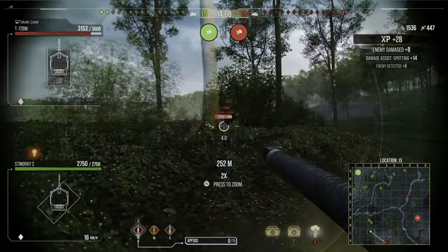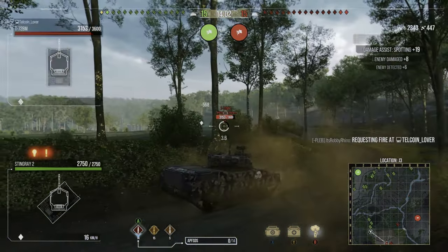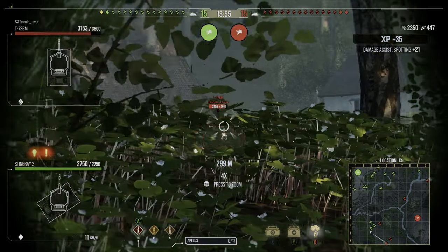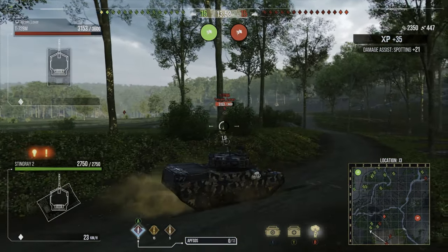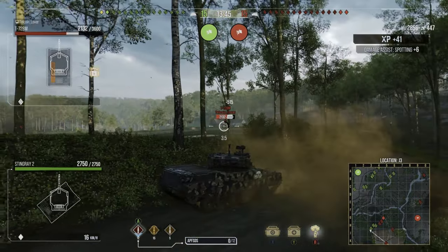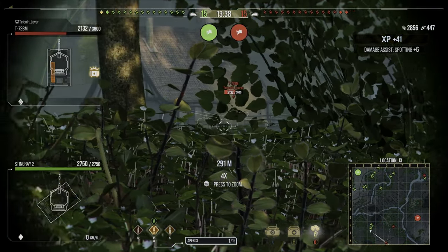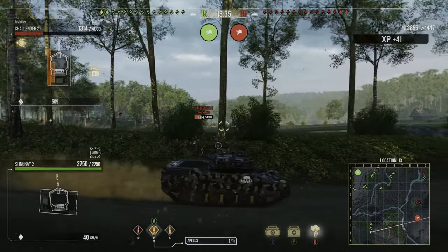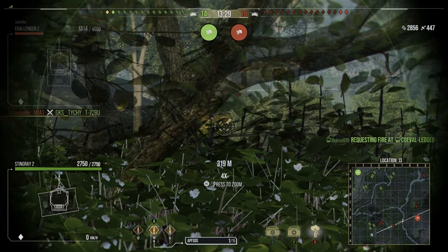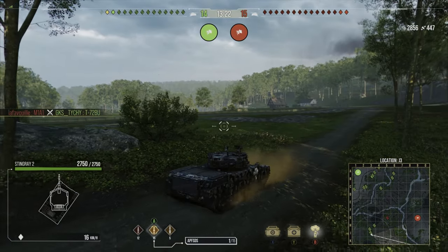Overall, the Stingray 2 is not a bad tank for a bottom level era 3 tank. It does struggle with penetration, reverse speed, and has a fairly large profile for a light tank, so you're going to get spotted when you fire. You want to play this like a support medium tank that has extra concealment, and use that concealment to scout for itself. I've come to position J3 trying to get spots in the open field, firing through foliage to increase concealment and reduce the chances of being spotted.